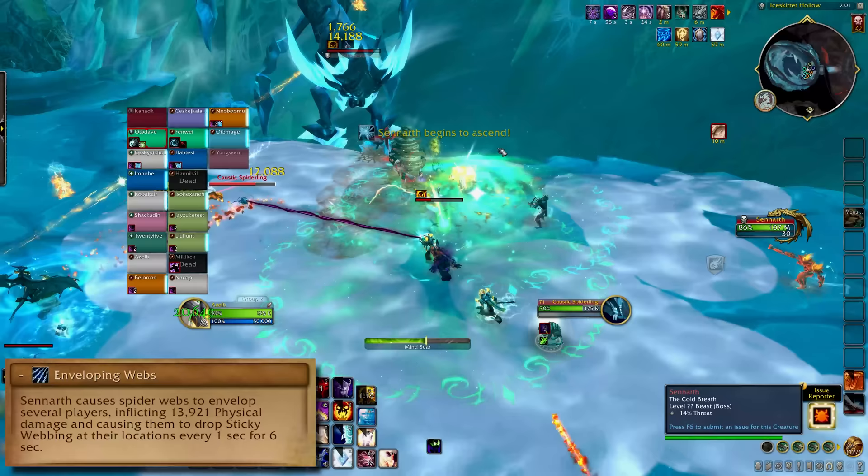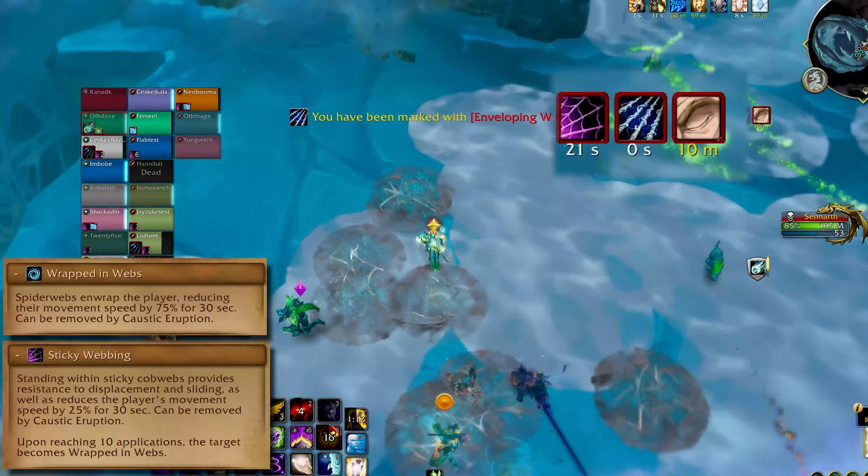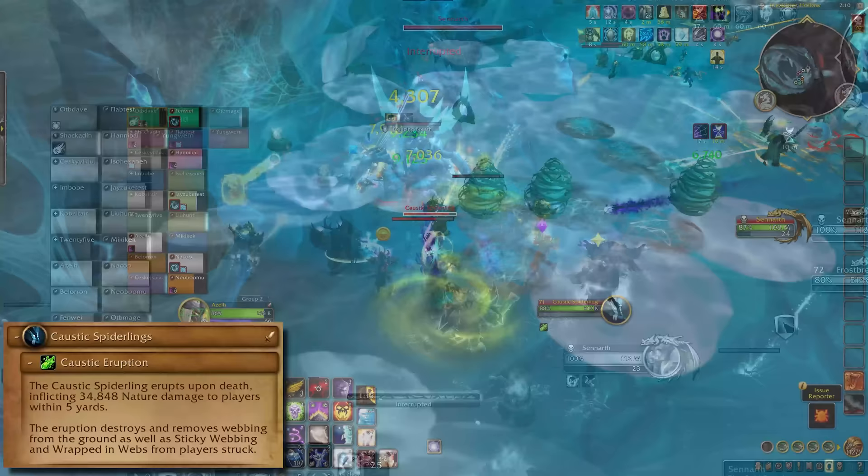Enveloping Webs marks a couple of people to drop webs under their feet for 6 seconds. Touching webs stacks up a debuff, and 10 stacks will get you into trouble. Run the webs out of the way. Caustic Spiderlings are these little bitty adds, and when they die they do a little eruption. That will clear webs on the ground and remove web debuffs from anybody it hits. Kill them on top of webs to clear up some space.